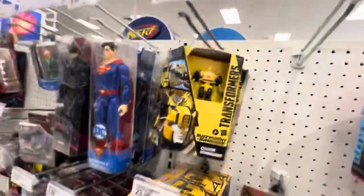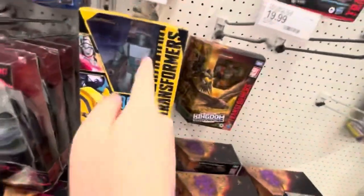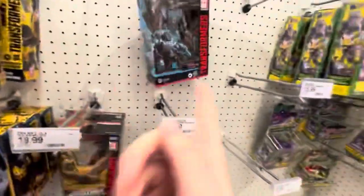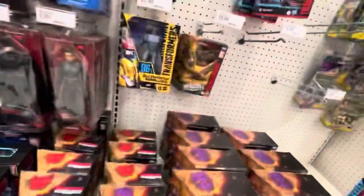No Cliffjumper, but there are two Origin Bumblebees. Side by side, this one is the series 86 original version, but the Buzzworthy version is more accurate because of the painted windows. So yeah, this is more accurate obviously.